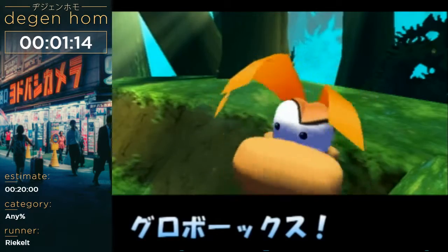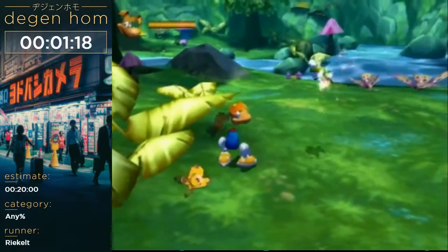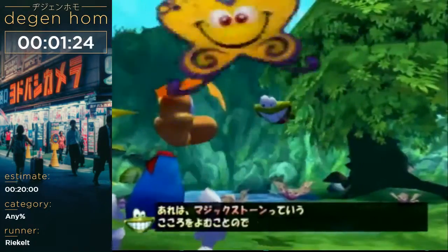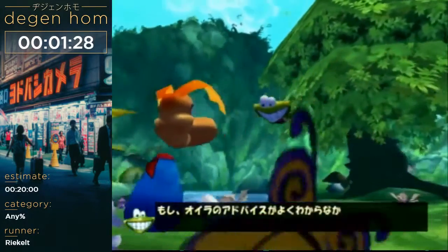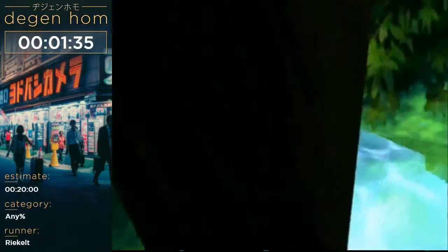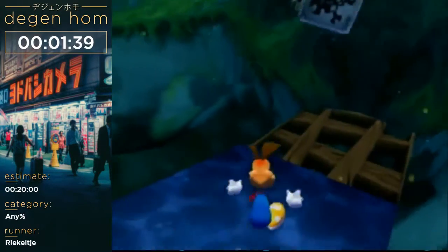We've fallen down to earth and we lost Globox. As usual we need to save someone — in comparison to Mario saving Princess Peach all the time. This little fella is Murphy and he likes to tell us stuff. Every single time, and I don't want to listen to him, so we're just going away. Hopefully we can skip him again here.